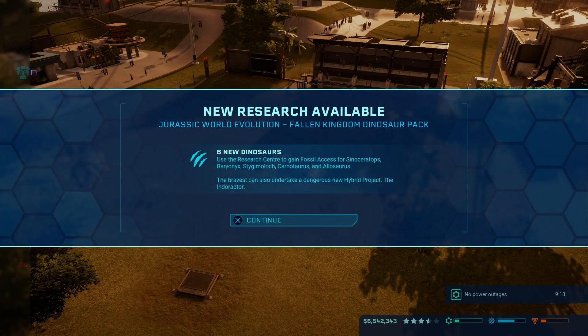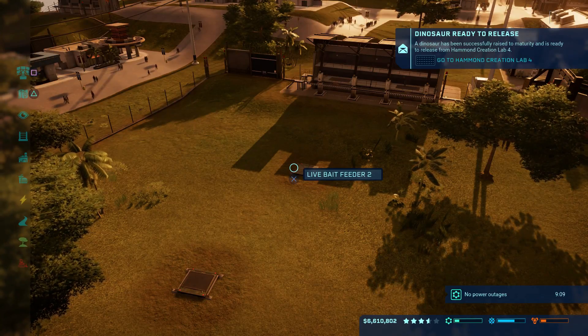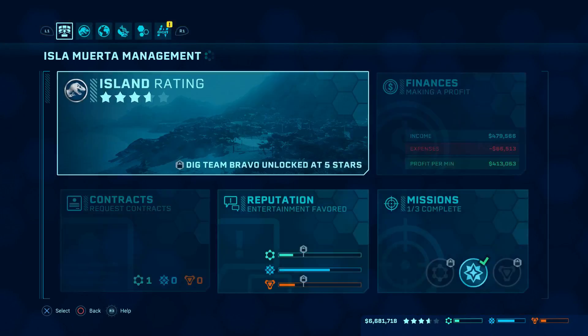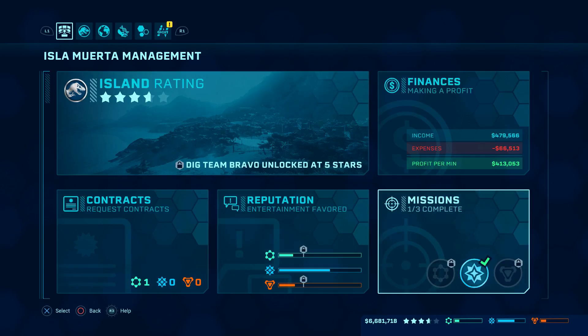Hello guys and welcome back to another episode of Jurassic World Evolution. We are on the next episode and we are now on version 1.05, which introduced six new dinosaurs including the Indoraptor. I am super excited and super happy — this episode is going to be great because we're going to the new island, which is going to be fantastic.